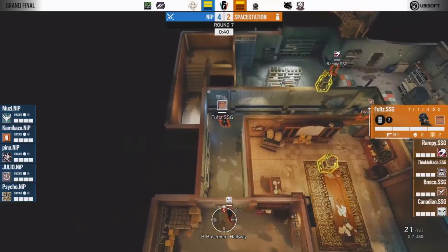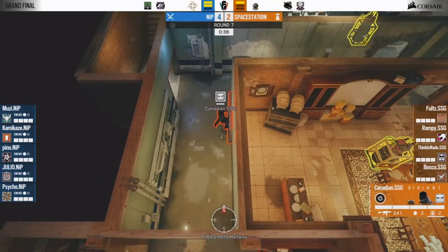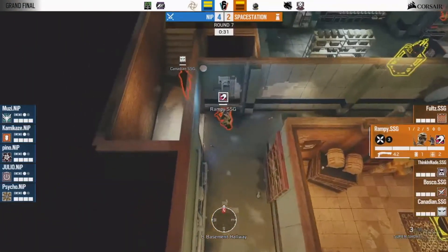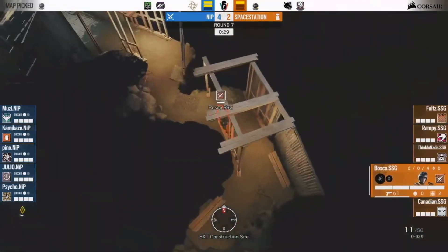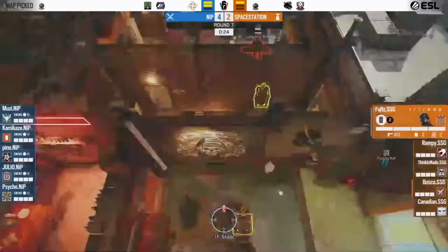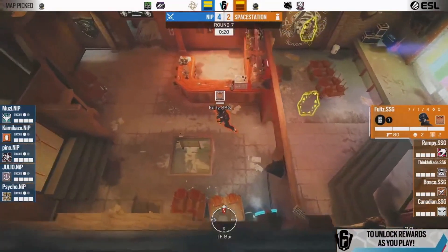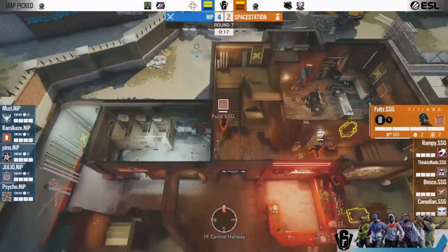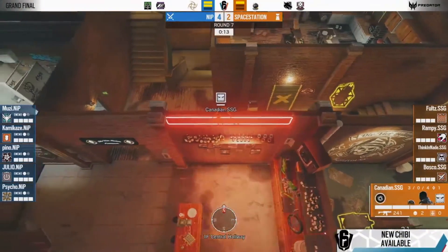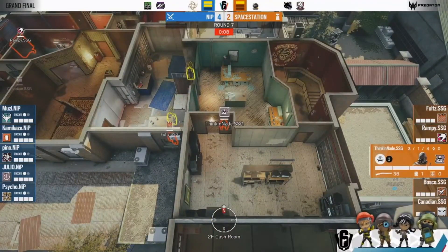So what is a full roam? Well, the SSG Clubhouse roam is by far the best example. SSG has at least three members of the team off-site — two on the top floor, one on mid, and two below. They have committed multiple reinforcements to the top floor, mute jammers, castle barricades, mozzie pests, etc. They're committing a significant amount of utility and manpower off-site — that's what a full roam is.